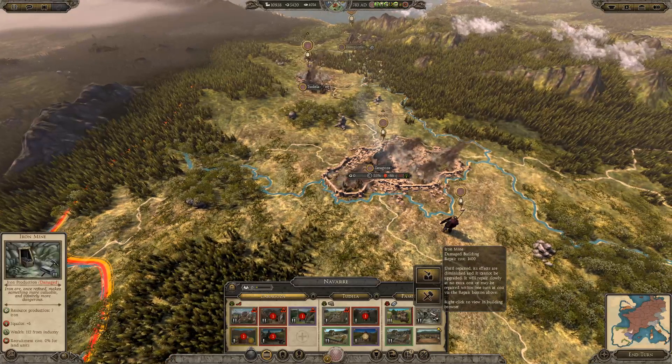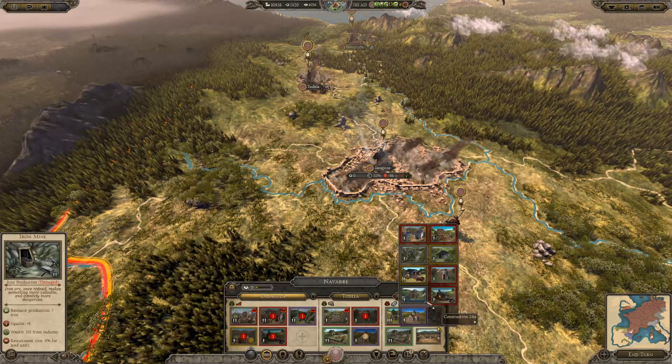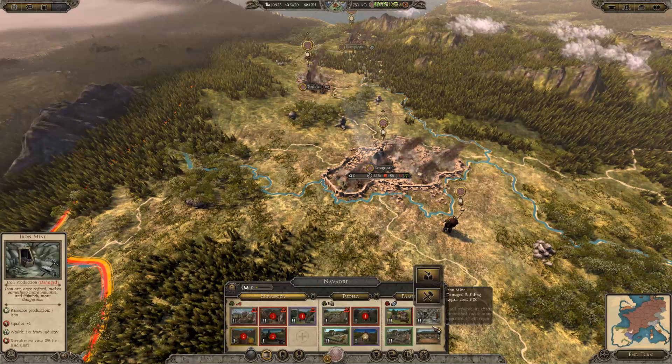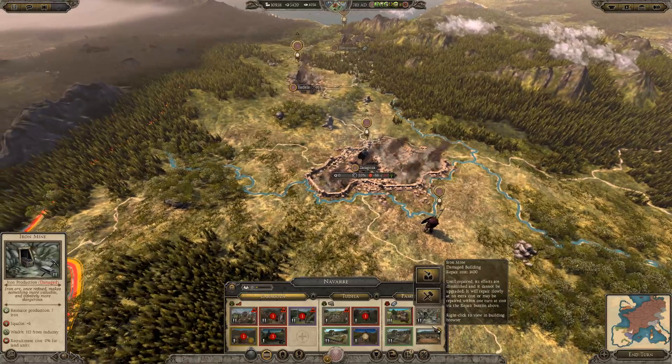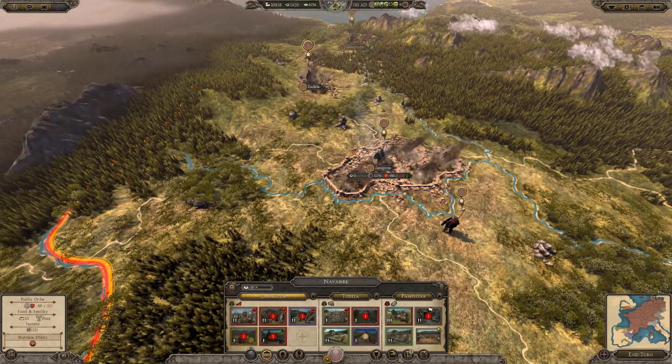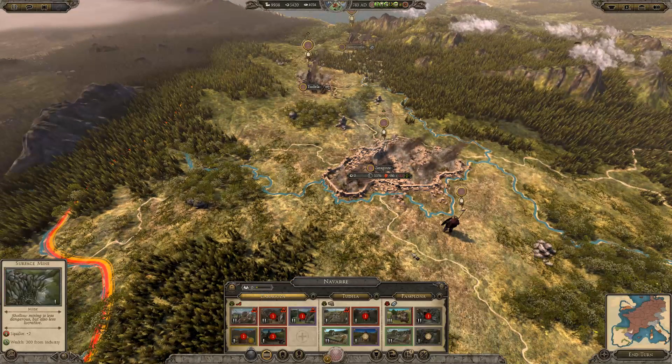That's an iron mine. Well, if there's an iron mine there's no need to build a surface mine, even though surface mines make more money, because that produces iron — which we don't really need more of. Maybe we should get rid of that and actually build a surface mine instead.